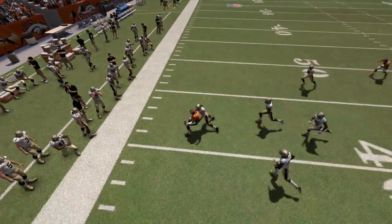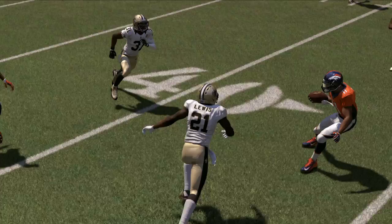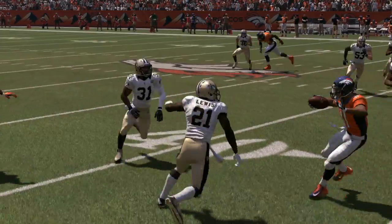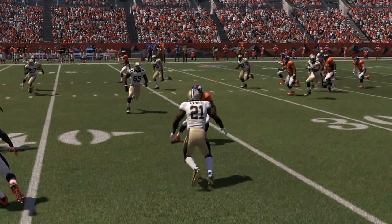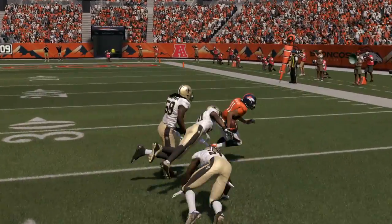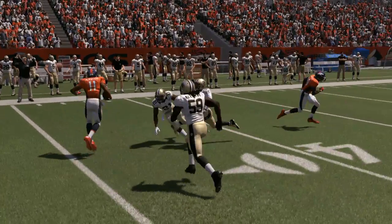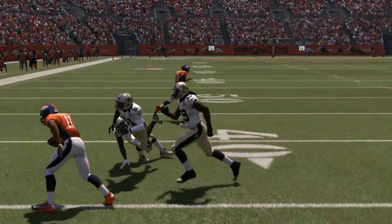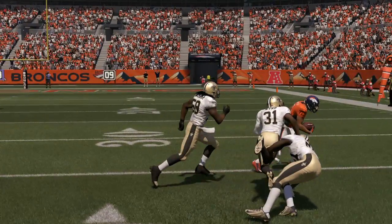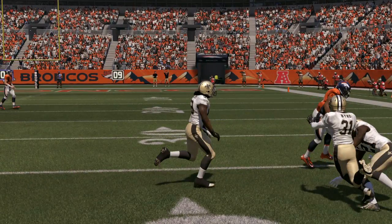One thing you do have to applaud EA Sports for in this play is the fact that bodies were respected. Lewis doesn't break down here and ends up affecting Jarius Bird, tripping him up — even though Eleby wasn't tripped up. This could be due to him being a bigger body than Jarius — I said Jarius Norwood, oh my gosh, I'm thinking of the Falcons running back — I mean Jarius Bird.